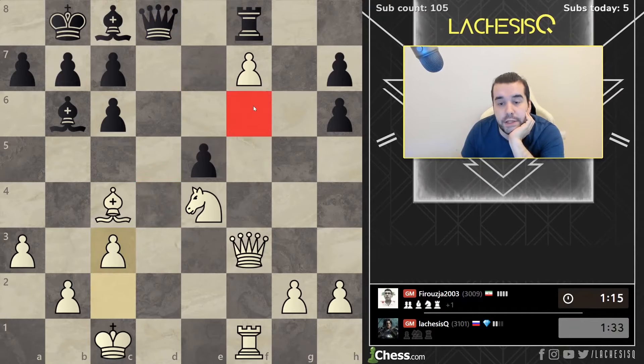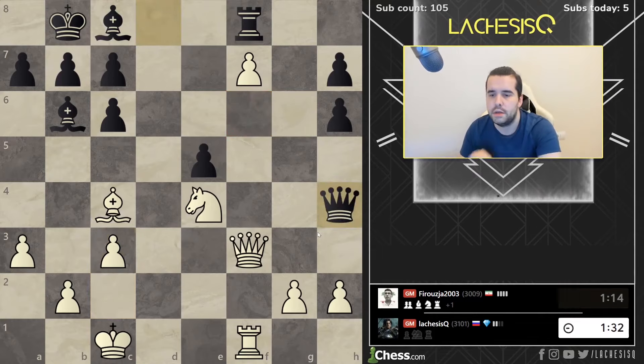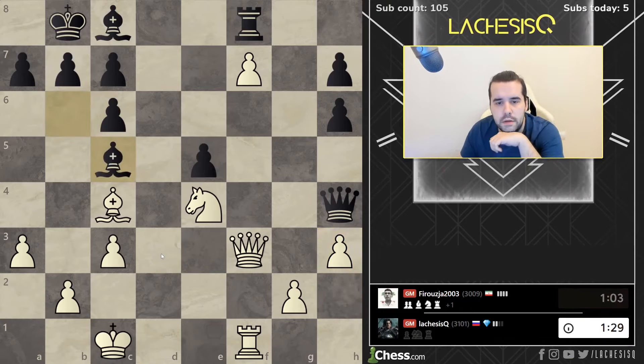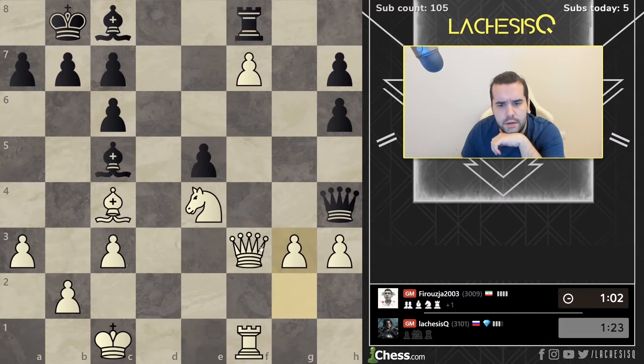So after queen f6, technically he doesn't have x2. But now I think h3. Hopefully I'm not going to blunder something in one move here, because if I do I'll be very mad at myself. Because the position should be easily winning, of course. Bishop c5. Nice little touch. If g3, he loses a bishop.